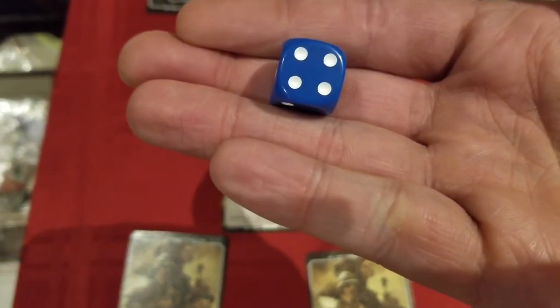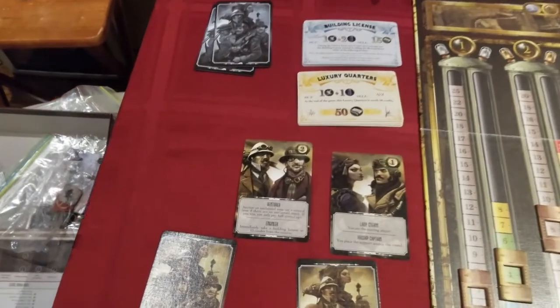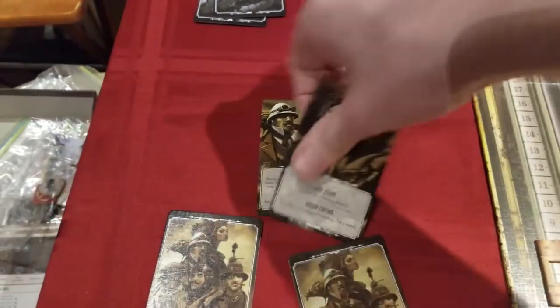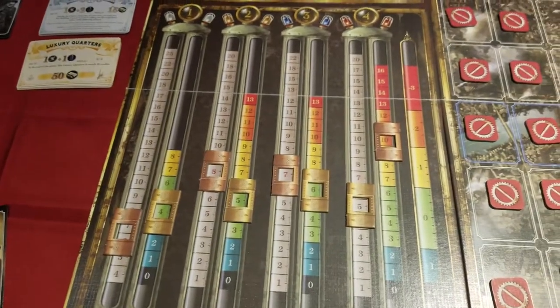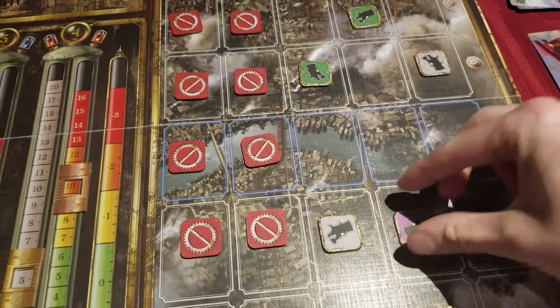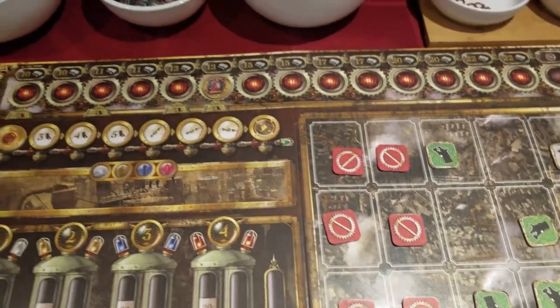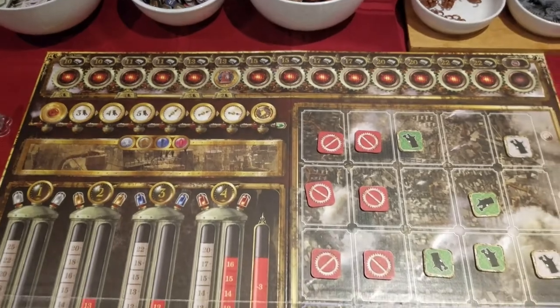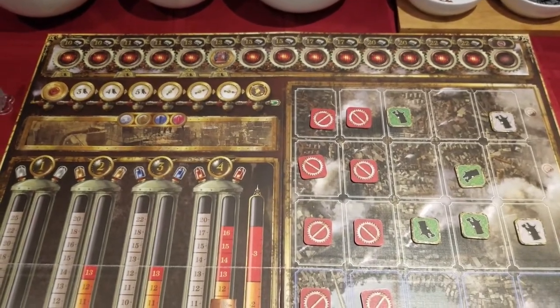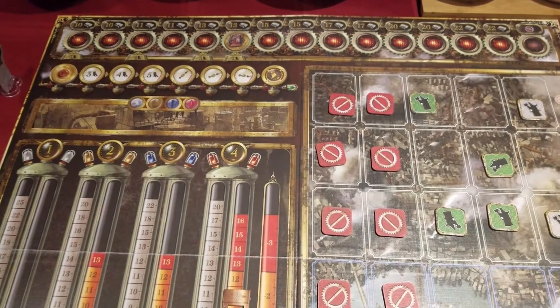There is a die, employed only to determine player order at the start of the game and during one point in each round when claiming land. The beginning of a turn involves the first player bidding on one of the specialist cards; other players can contest, and once all the specialist cards are hired in player order, bonus resources can be acquired. Regions on the map can be claimed either by employing building licenses or by rolling the die. Claim squares allow the placement of tanks in the next phase but are also worth money at the end of the game. Being about commerce, money is everything.